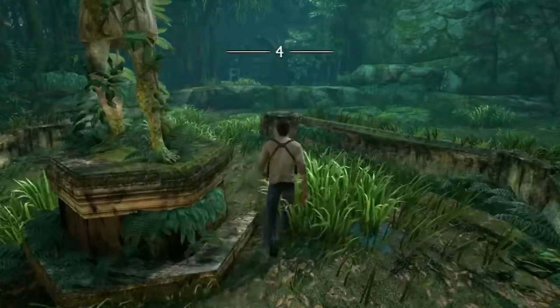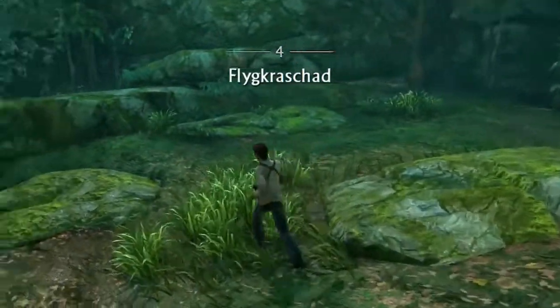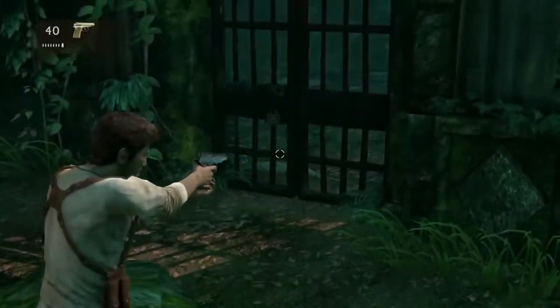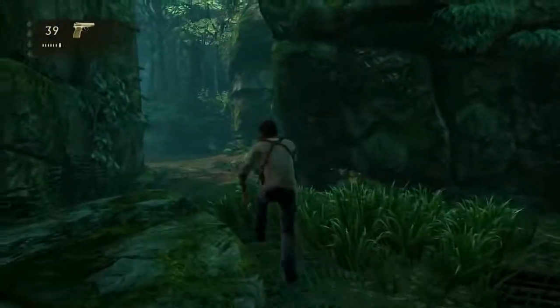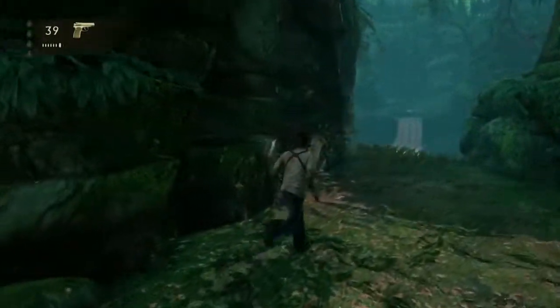Hello and welcome to Wolfman Gaming. This is my Uncharted 1 crushing difficulty walkthrough and this is chapter 4, also known as 'Plane Wrecked.' This is the chapter where you're gonna find out if you have what it takes to beat this game on crushing, because in my opinion this is the absolutely hardest chapter in the whole series.